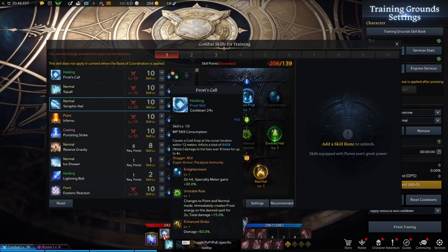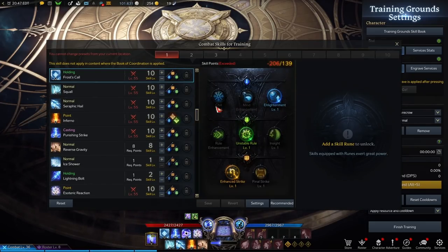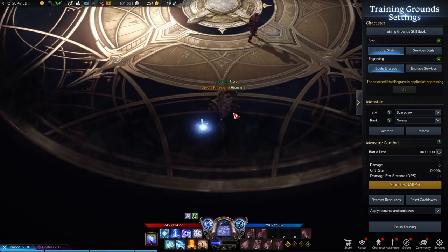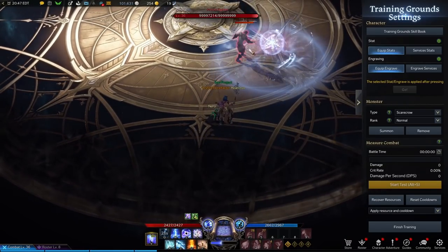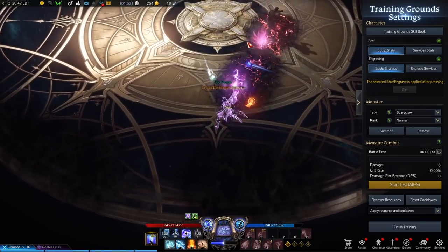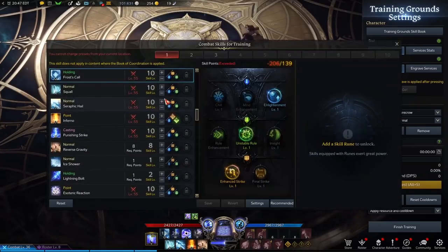Now let's go over Frost Call. The typical build you want for this is three-two-one. Instead of a channeled holding ability, this becomes a point-click ability — one of your two catch abilities. If you cast it to the side of your enemy, it actually pulls them in and stuns them briefly. This allows you to set up combos such as Punishing Strike and Esoteric Reaction to create opportunities for your team.